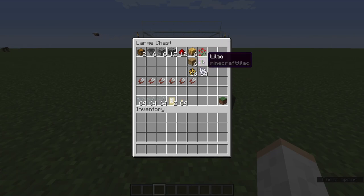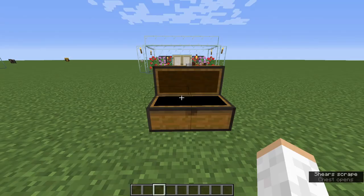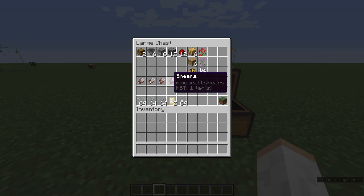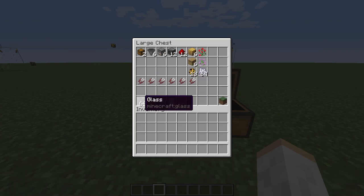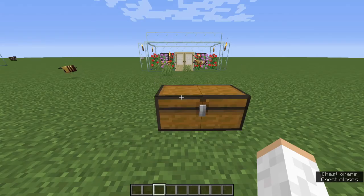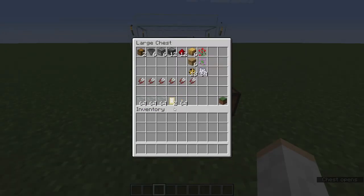You'll want flowers - I'm using rosebush and lilac, since taller two-block flowers let two bees use them to pollinate, which is efficient in a crowded space. You also need six shears for the dispensers. Some bone meal is optional for decoration, and a few stacks of glass, doors, and torches for the enclosure.